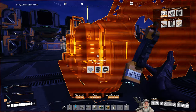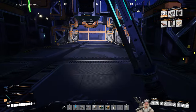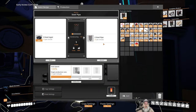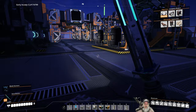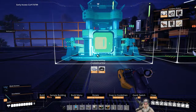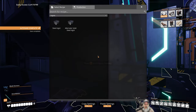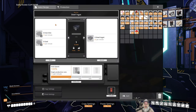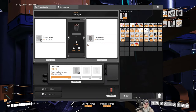Let's set up the new steel pipe constructor. We could use the solid steel ingot alternate recipe that requires iron ingots, but let's just stick with the normal recipe for now — it outputs 45 steel per minute and inputs 30. Since we'll also need more steel for motors and encased industrial beams, we'll tap into this for that too. For now, I'm going to do a direct connection between these two until I'm ready to set up the rest.